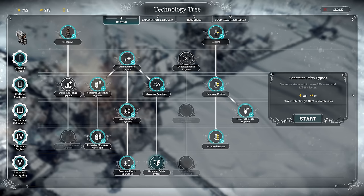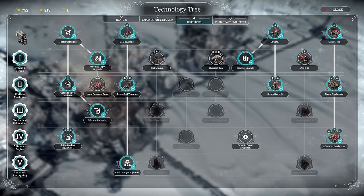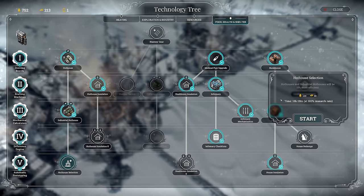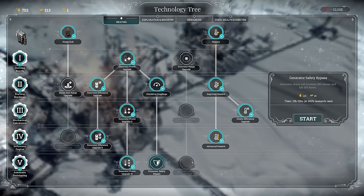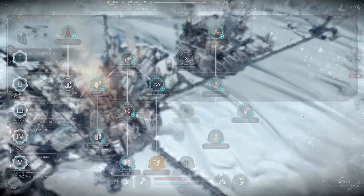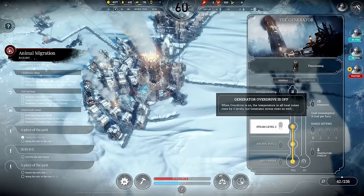We can stockpile on a lot of things. The overdrive is actually one of my favorites I could go for now. Hothouse selection would give more food but we don't need it right now. Let's go for the generator safety bypass — this will increase generator stress 25% slower and it will fall 25% faster, so this is a boost in both directions for the overdrive mechanic.